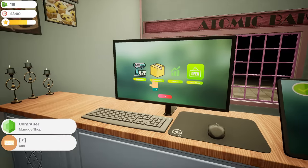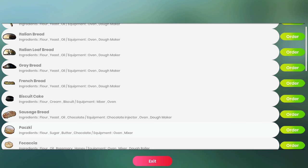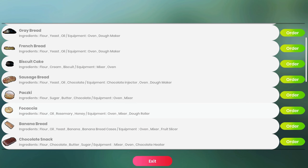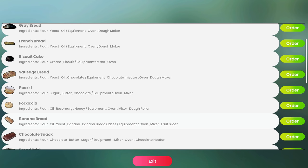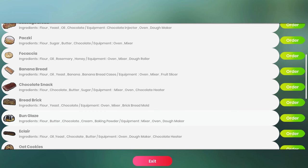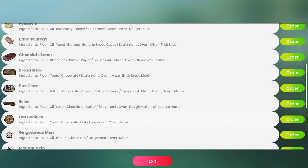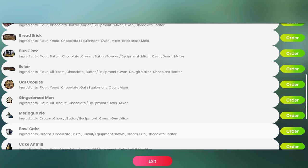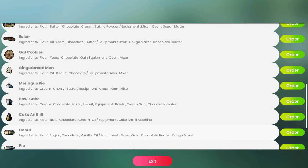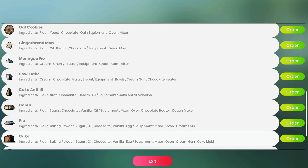Looking through the recipe menus — this takes oven, mixer, dough roller; this one takes oven, mixer, fruit slicer; mixer, oven, chocolate heater. Oven, mixer, brick bread mold; mixer, oven, dough maker — already got that. Oven, dough maker, chocolate heater. It looks like the chocolate heater might be the next thing I should get into.